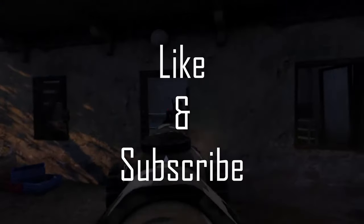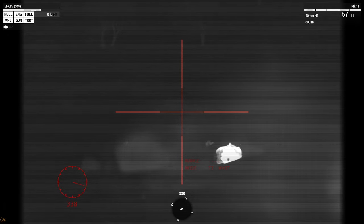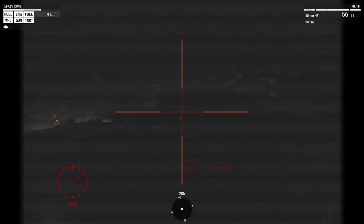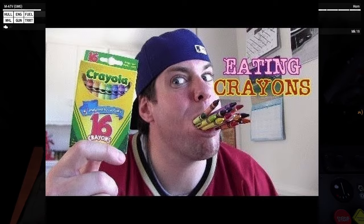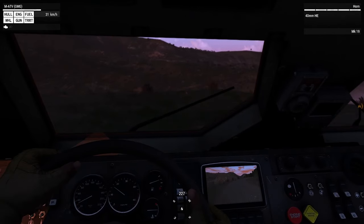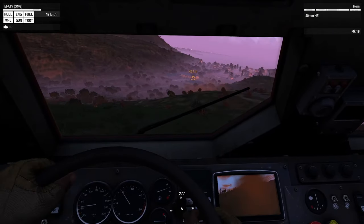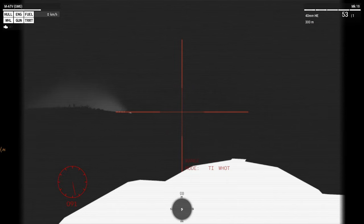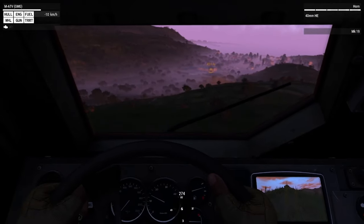Please hit the like button if you found this video helpful and subscribe for more Arma content. Now that you've completed Boot Camp and know the basics — you can get around and be a regular grunt infantryman — but you're smarter than that. You want to learn the other parts of this amazing game. For additional training, there are two good starting points: VR Training and Showcases.